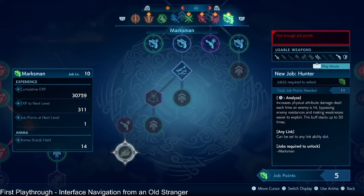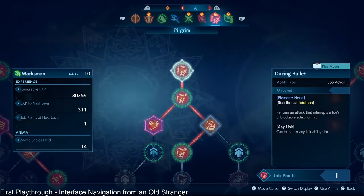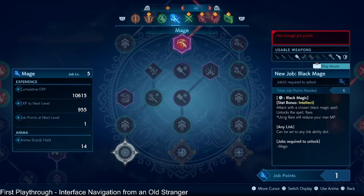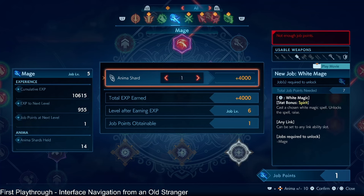Marksman — let's say it's a job that you actually play. I cannot recommend using anima shards on jobs that you enjoy playing, because you're going to level up organically. Versus a job that you don't like — say I don't like casting but I eventually want Dark Knight, so I want Black Mage, or say I want Paladin someday and I don't want to deal with Mage or White Mage. That might be where we spend our anima shards to just accelerate through those jobs.